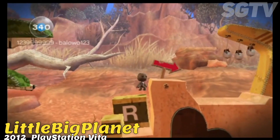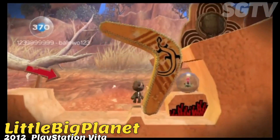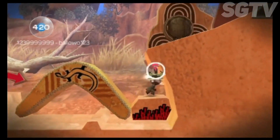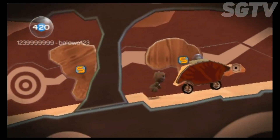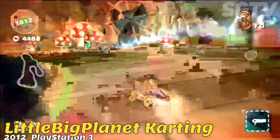Little Big Planet PS Vita is a 2012 puzzle platform video game developed by Double 11 and Tarsier Studios for the PlayStation Vita. The Vita's rear touch panel is used for pushing objects toward the player and creating platforms out of parts of the world.